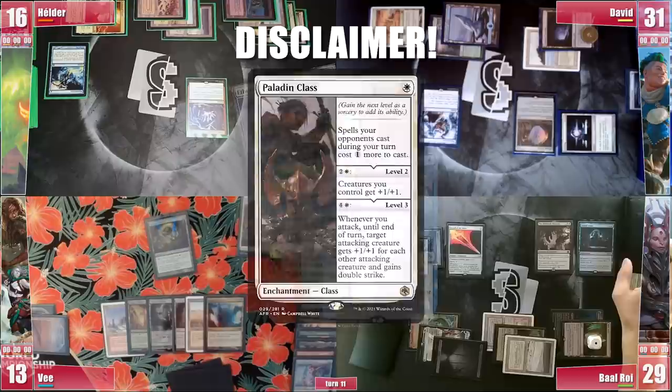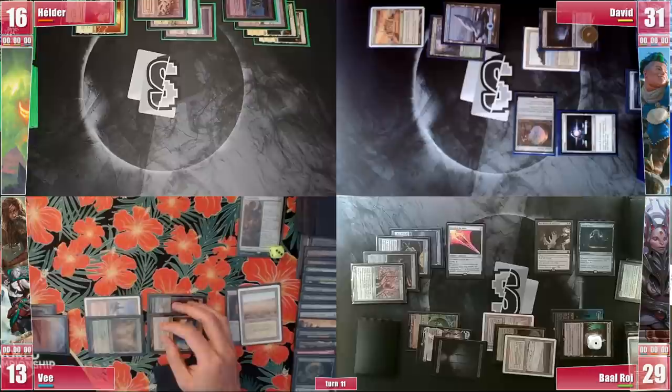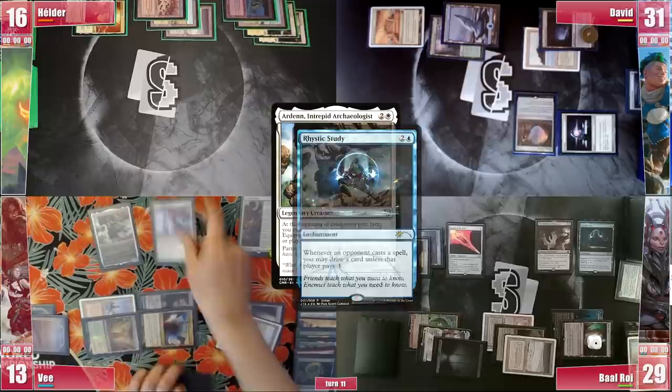V then draws the Canonist. He casts his commander, Ardenn Intrepid Archaeologist, triggering Rhystic and paying for it, and follows it with his Ethersworn Canonist, also paying for the Rhystic trigger and finishing his turn.